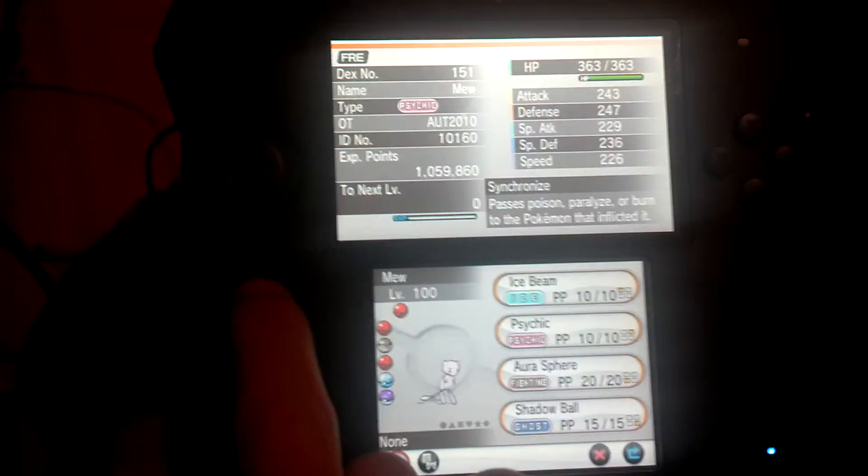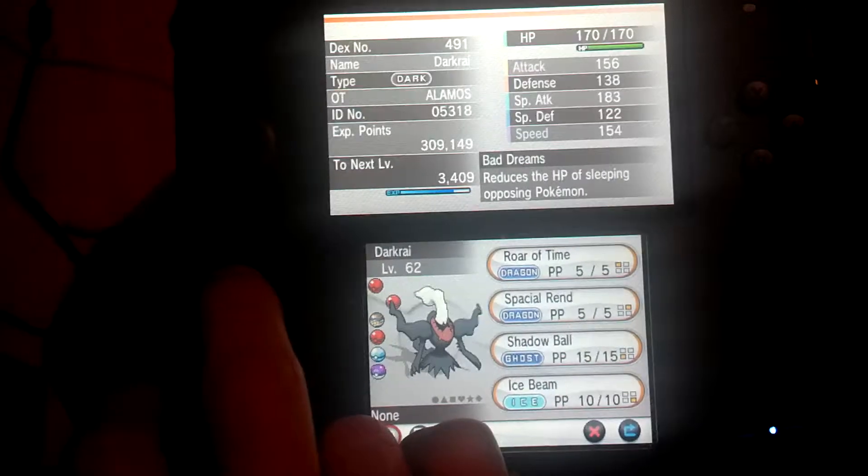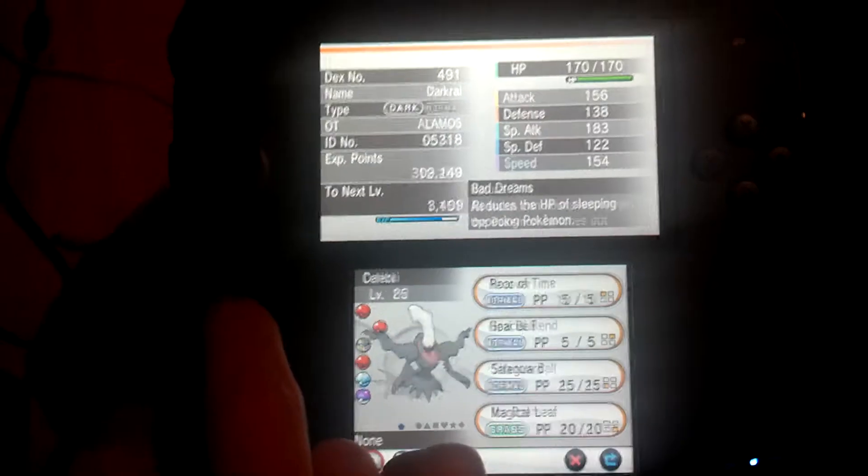We've got my Mew here that this guy traded me — level 100, knows Ice Beam, Psychic, Aurora Spirit, and Shadow Ball. Darkrai, level 62, knows Aurora Ties, Special Ring, Shadow Ball, and Ice Beam.